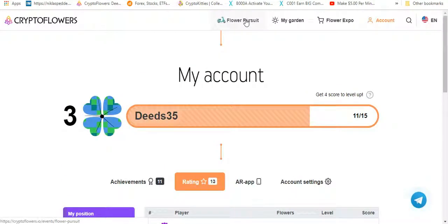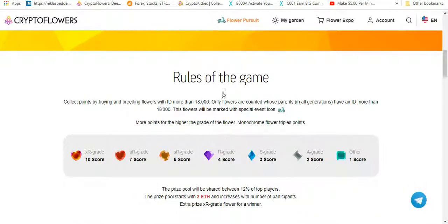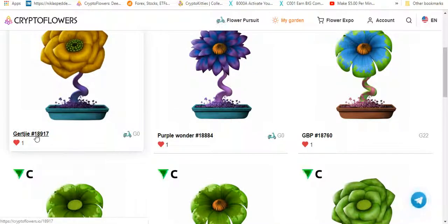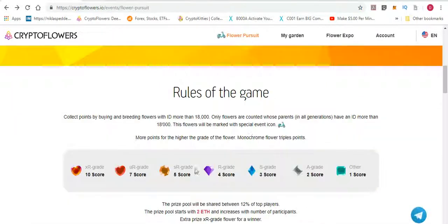The second competition they've launched this week is the Flower Pursuit. There's a prize pool of 2 Ethereum, and it increases as the number of players increases. There are a few rules: collect points by buying and breeding flowers with an ID greater than 18,000. For example, this is flower number 18,917. Something like a flower with ID 17,000 wouldn't count. Only flowers whose parents in all generations have an ID more than 18,000 will be marked with a special events icon.